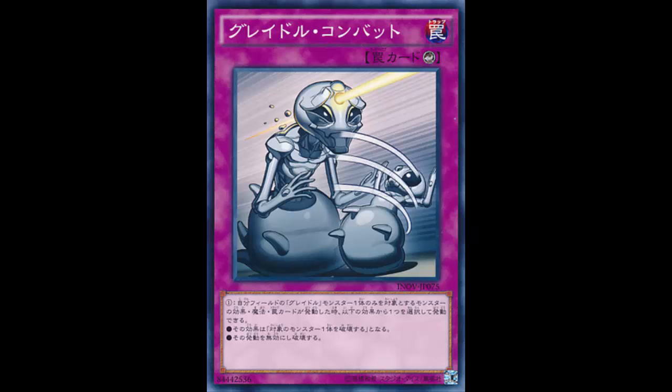If we took out the targeting part, so it just reads: when a spell, trap, or monster effect is activated, negate the effect, then target one monster your opponent controls and destroy it — that card would be perfectly fine. Especially since which Gradle monster was destroyed determines what the card effect becomes. So whether it's Eagle, Cobra, or Alligator — whichever one — when you play this and negate a card, that card's effect becomes what you're destroying depending on which Gradle was on the field.